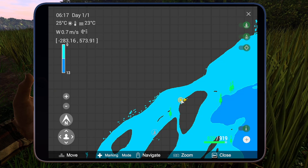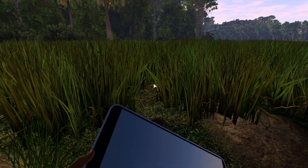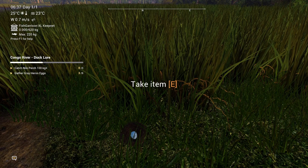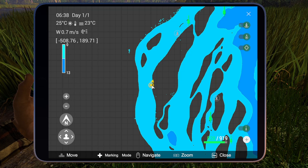The third egg is on this position — it's still the same island. My position on the tablet is minus 447, 344. The fourth egg is still on the island. I'm just a little bit further now, at minus 508, 189.